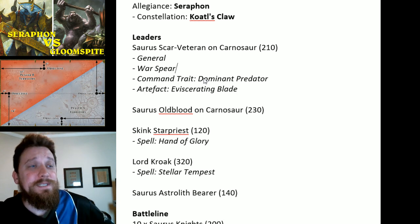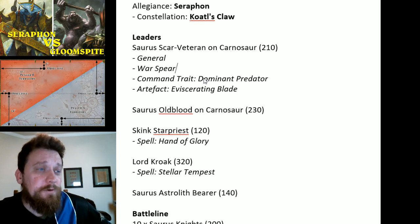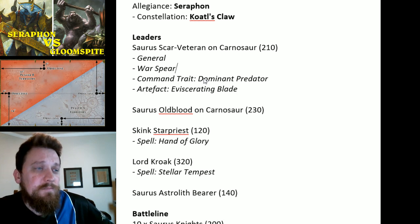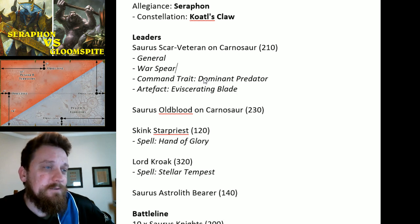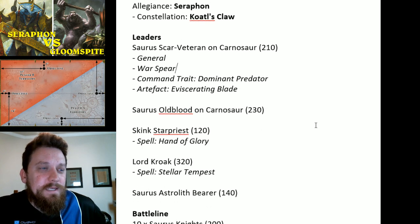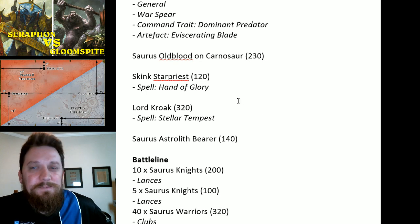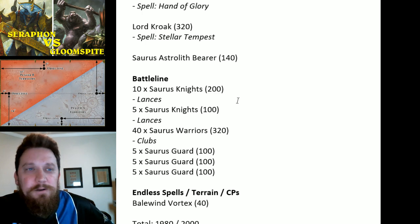The Saurus Knights with the Scarvet buffs and command points should explode on hits, and the Skink Star Priest has a staff where a six on the wound roll is a mortal for that unit — so you can pump out quite a few mortals. Hand of Glory basically rerolls ones to hit, which helps save command points. I'm taking Lord Kroak with Stellar Tempest — I like that spell for dealing with hordes.